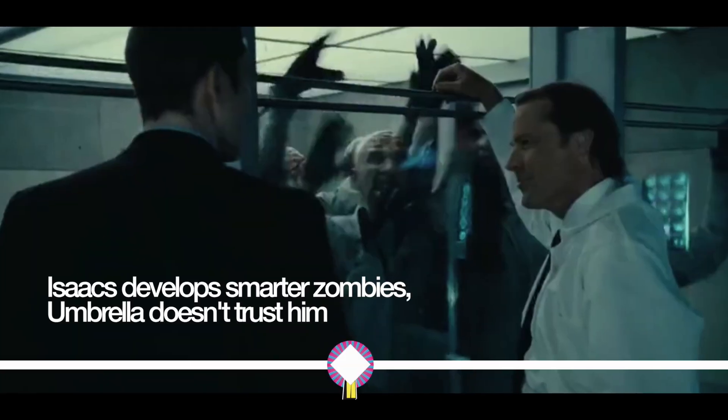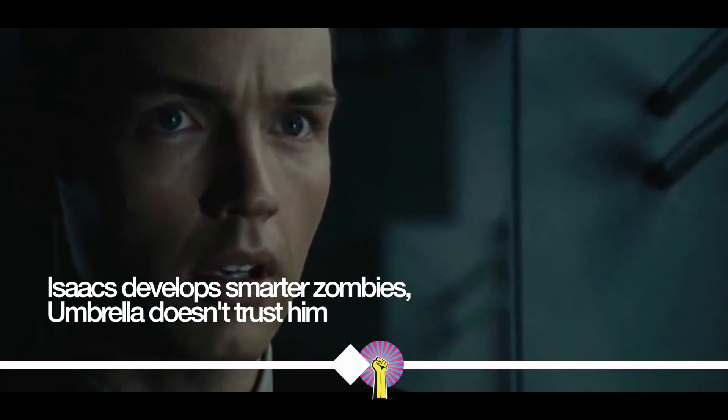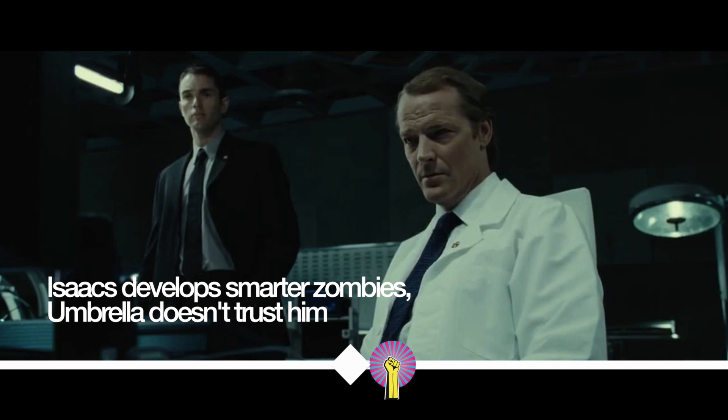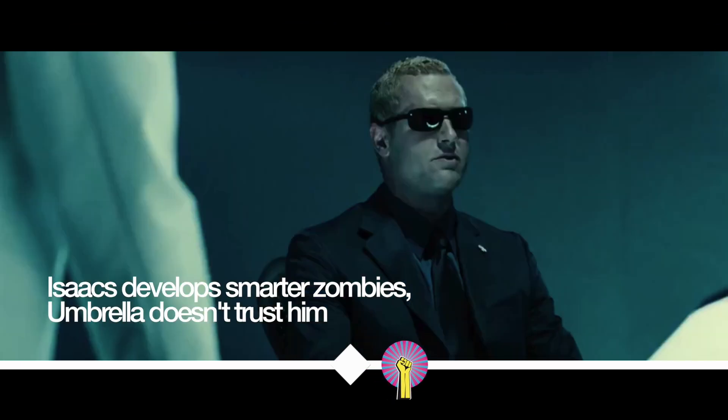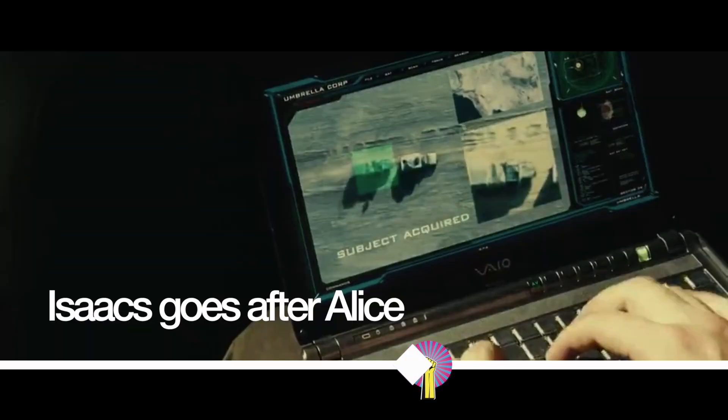Dr. Isaacs' experiments have developed a breed of zombies that can remember basic human things. Wesker's security officer, Captain Slater, is cynical of Dr. Isaacs' loyalty to Umbrella. Wesker asks Slater to kill Isaacs if he falters. Slater is correct, as we see Dr. Isaacs send a crate of the new zombie breed to ambush the survivor group.